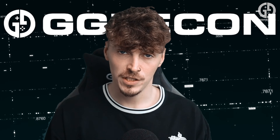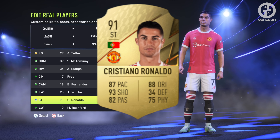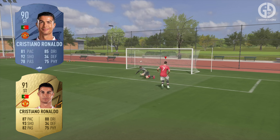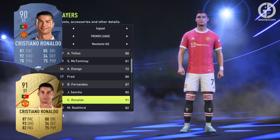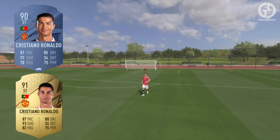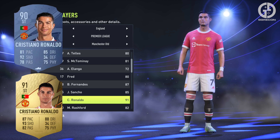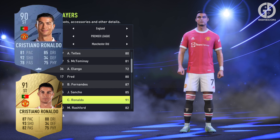At number eight, we have the maestro of the suit himself, Cristiano Ronaldo from Manchester United. Ronaldo was one of the most used strikers in FIFA 22, with his clinical finishing combined with his physical attributes. In FIFA 23 there is a slight decrease, but he will still be a force to be reckoned with up front. Ronaldo's base player rating decreases from 91 to 90. The biggest stat change is a significant pace decrease, going from 87 to now 81. The stat decreases continue with shooting, passing and dribbling, whilst defensive and physicality stats remain the same.